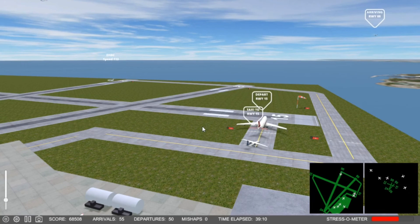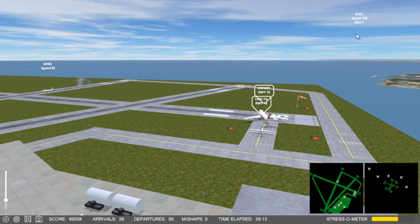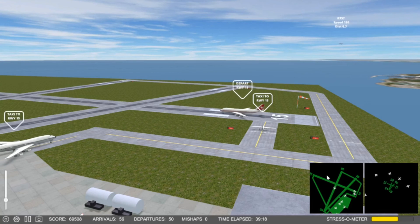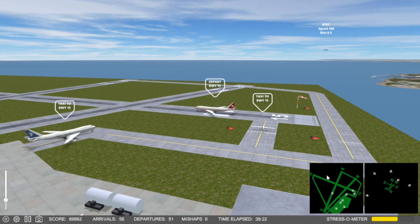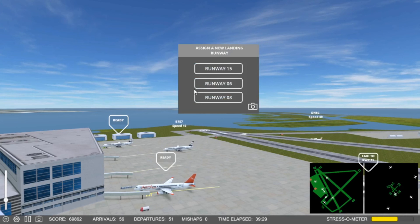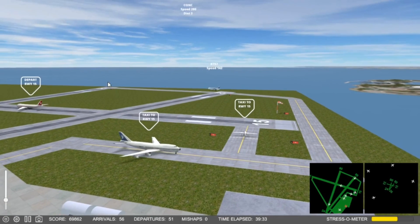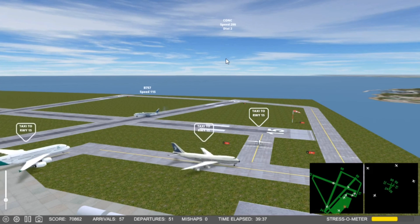5-1-4-0, cleared for takeoff runway 1-5. Now I'm about out of planes — that's interesting. 7-1-7, request catch. 2-1-5-6-9-0, request catch. I don't know if I got that Concord in time, if he's going to cooperate.